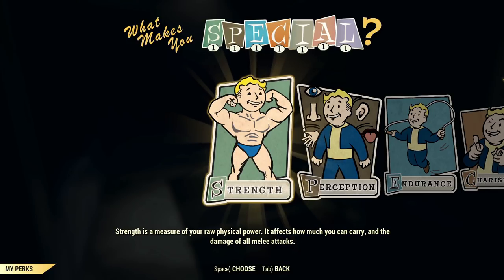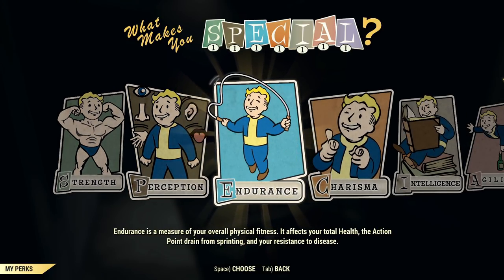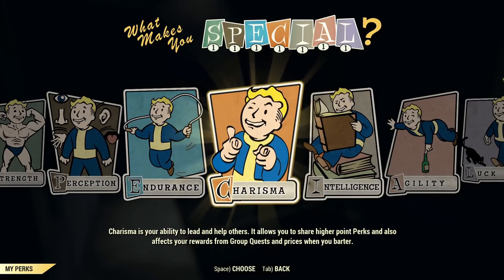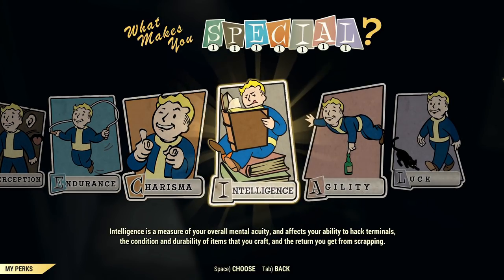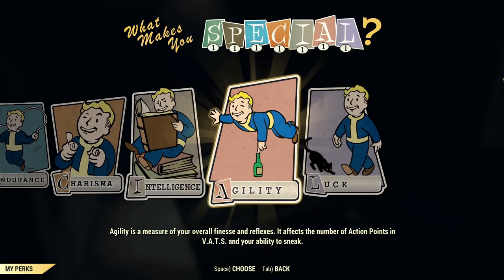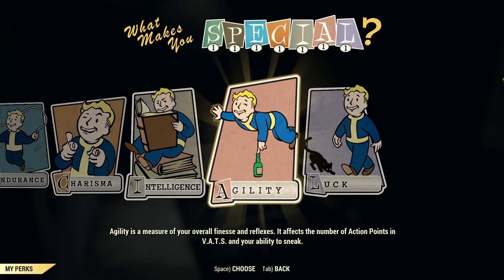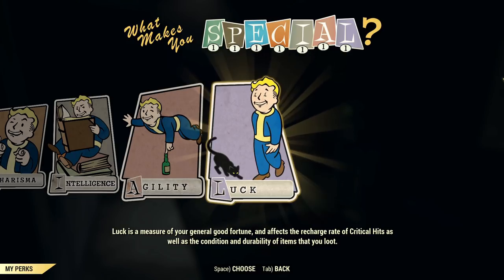Strength: every single point is 5% more melee damage and plus 5 to carry weight. Perception mainly increases your VATS accuracy. Endurance: every single point adds 5 hit points — there is also resistance to diseases but that's not very important in this game. Charisma affects your prices at vendors and allows you to share perk cards with teammates. Intelligence helps you hack terminals — there are fewer options when hacking, making it easier — and importantly, the game won't tell you this, but it also gives you more experience. Agility is very important: it directly affects the amount of action points you have in VATS — every single point is 10 action points — and it directly affects your ability to sneak, helping you stay hidden and do sneak attacks. Luck affects the recharge rate of criticals and the durability of items you find.